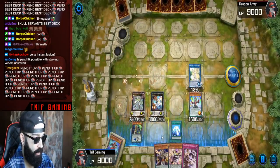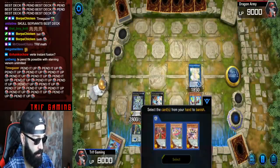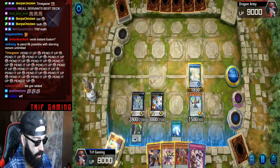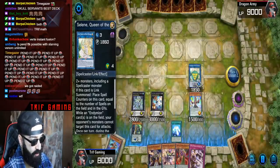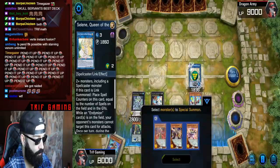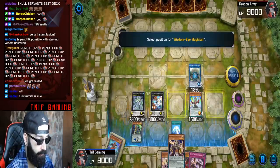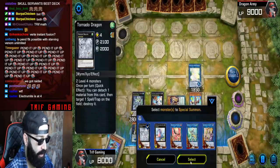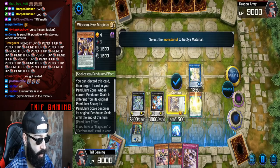Let's use Allure here to get some value. We don't need this Joker. We're going to banish away the Curtain Raiser. Then activate the effect of Selene — we haven't used it yet. Remove, remove, remove, remove — we're going to special summon Wisdom Eye from hand. Next we're going to make Tornado Dragon. This could be Zodiac Drident and Zodiac Barbe if you'd like.